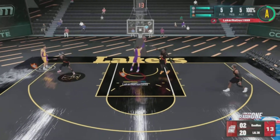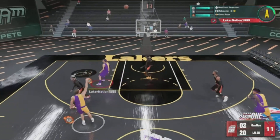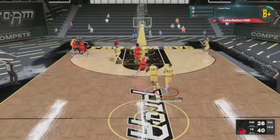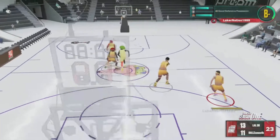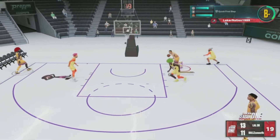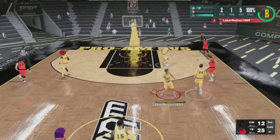Got some more 2K23 highlights for you guys. I get a defender but end up missing the wide open layup. I dot Gilbert for a green bean to end the game — that was a crazy miss, still a nice highlight though. Weight gets the ball in the corner, runs in for a nice contact dunk over two defenders. Then I get a nice dunk in the paint — it's a nice play right there.